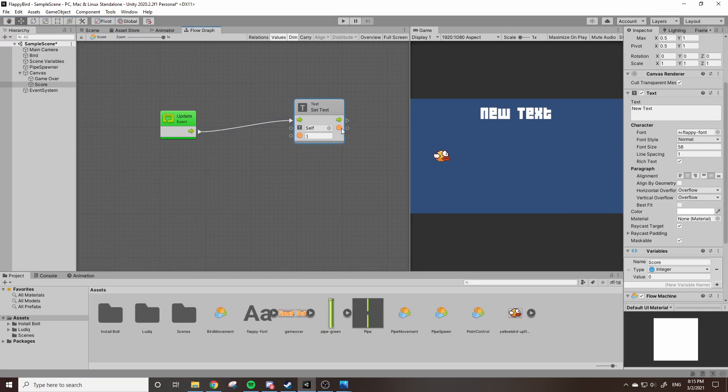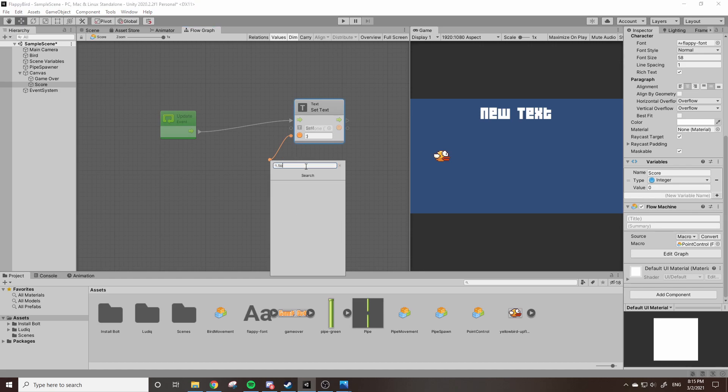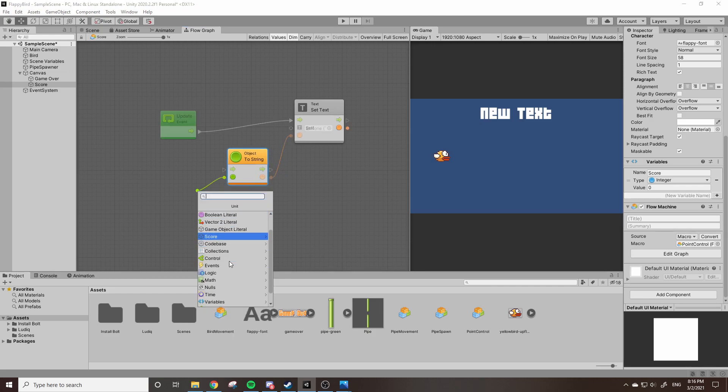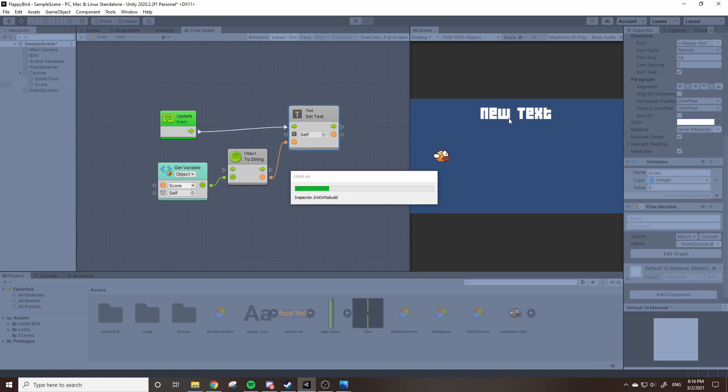We want to change this to our score text. Since our score is an integer we need to convert it to a string. Drag out a node and type 'to string' — essentially To String converts whatever variable or data you give it into a string. Use the 'object' version, which converts pretty much anything into a string. Then drag out from Variables Object and Get Score — the output is green so you can match them up. It takes our integer score value and converts it to a string. Now if you click play you can see it's set to zero.